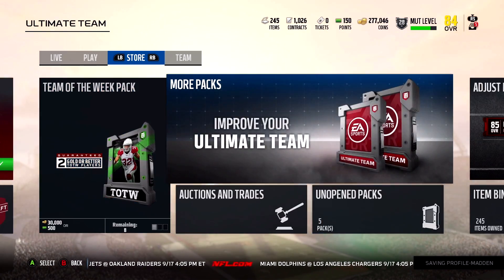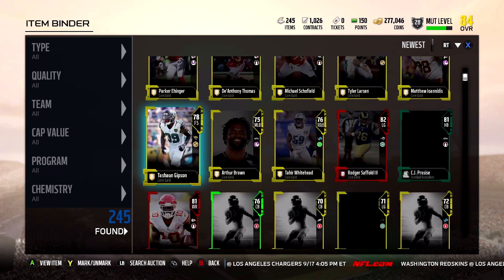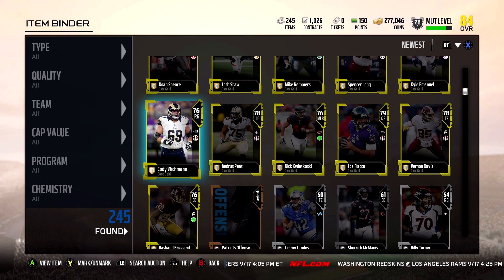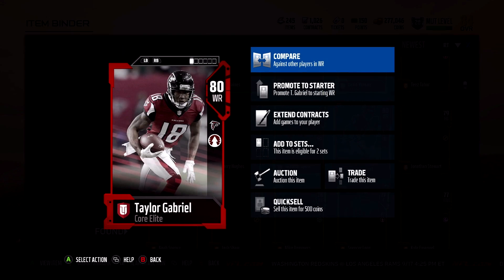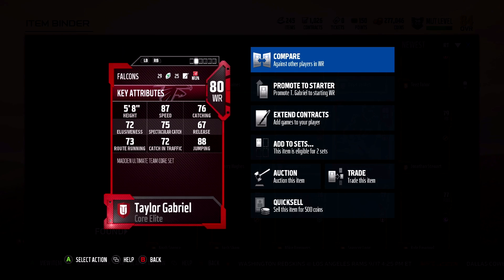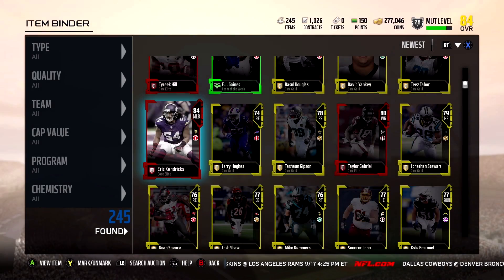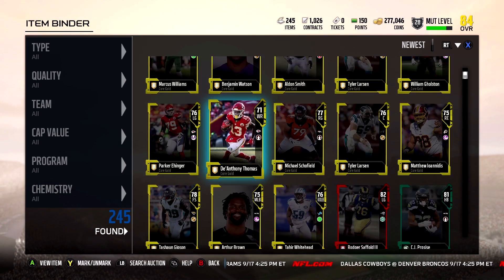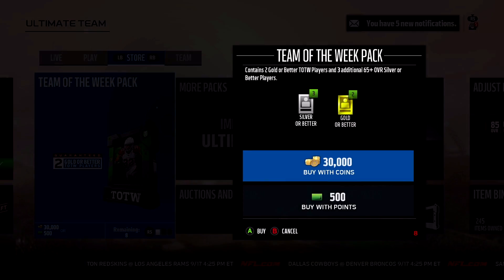Last one - everyone say elite, elite, elite - and boom, nothing, just gold. Let me show you what I pulled out of those last couple packs when I wasn't recording. We pulled normal golds, then Taylor Gabriel, 80 overall with 87 speed - wow, didn't think he was that fast. He might be a slot receiver. Also Eric Kendrick, Tyree Hill with 90 speed, EJ Gaines, and a bunch of gold cards.